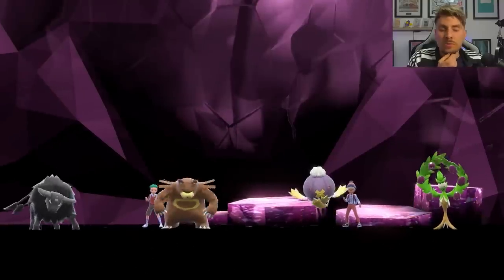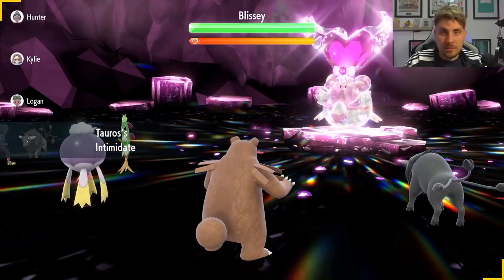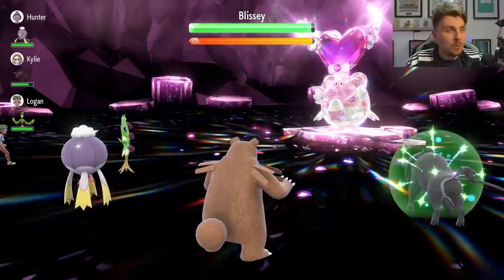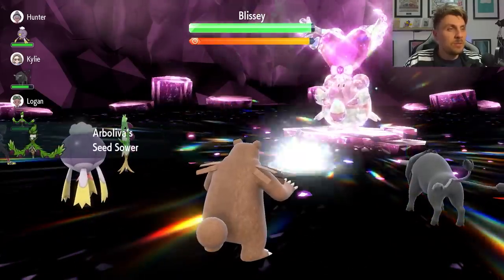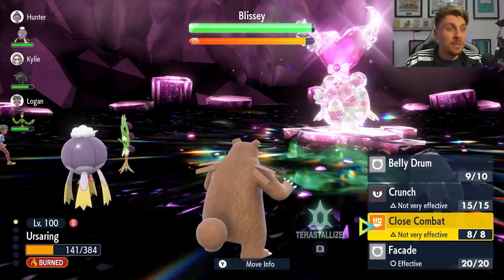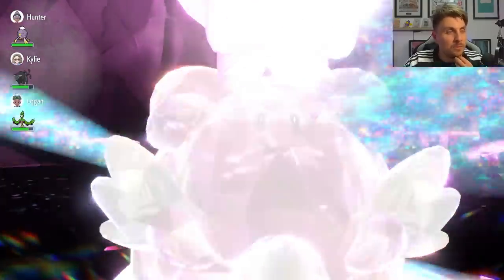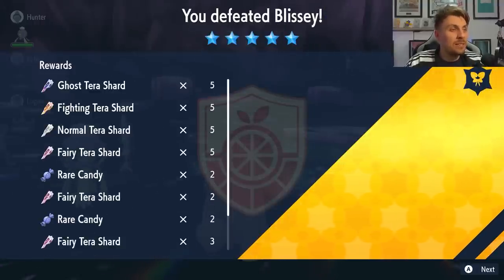Turn one with the Ursaring, you want to go for Belly Drum. You don't need to worry about anything offensively from the Blissey — it's never really going to threaten the knockout. Once you've used Belly Drum you'll halve your HP and the Flame Orb will activate, triggering the Guts ability on top of maxing out your Attack stat. There's a Seismic Toss — nothing to worry about. With the Flame Orb now active, because this is a Fairy-type Blissey, you'd go for Facade to avoid resisted attacks.